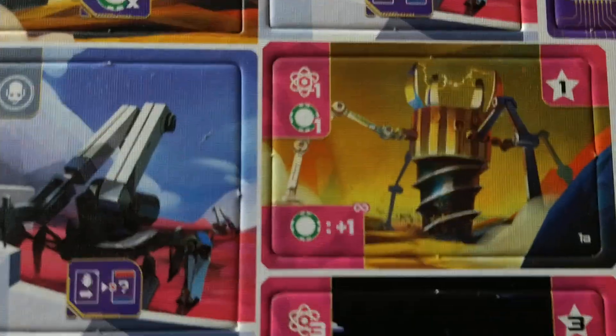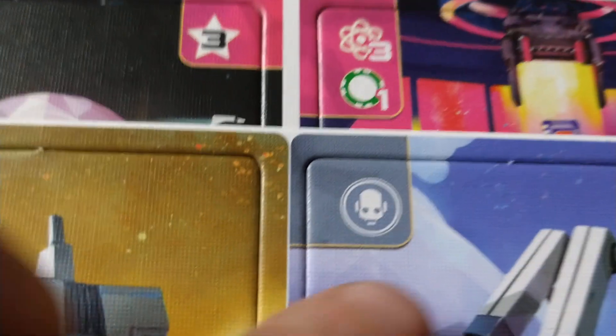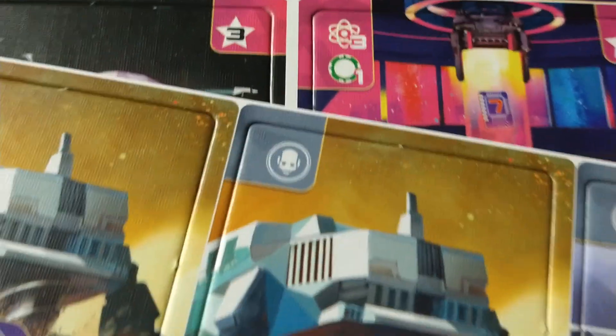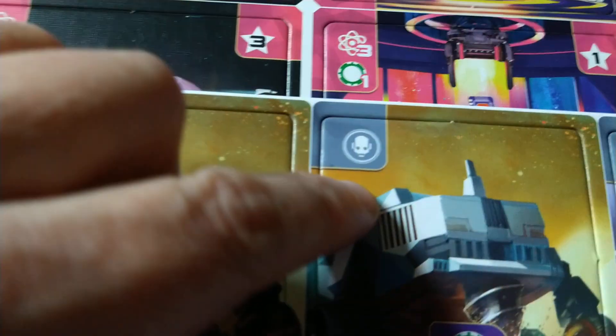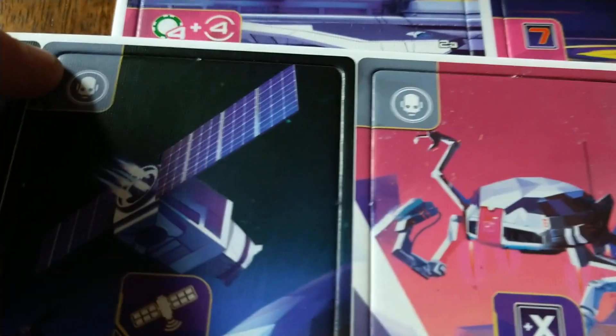We've got some more sci-fi-themed art. I'm seeing nice icons. Let's just take a look at the colors here — so definitely different colors, easy for me to tell apart. This is like a pinkish, this is some sort of grayish. You have clear icons here, so for those of you who are colorblind, that might not be as big an issue as it is for the Shogunstein.